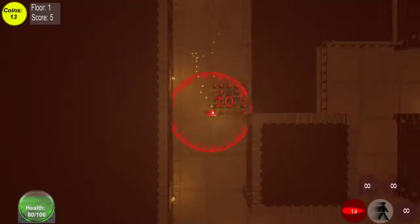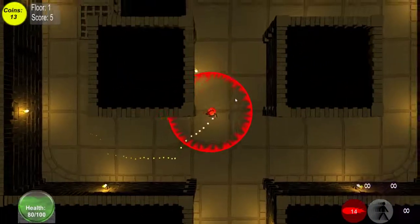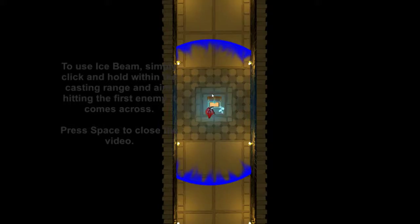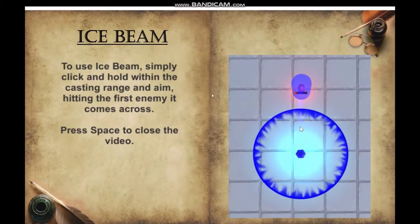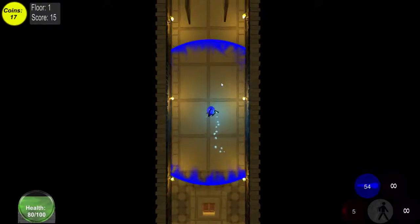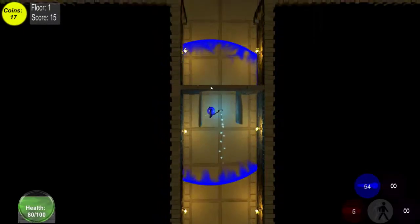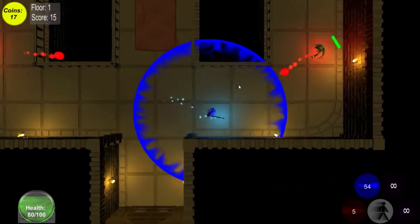I already got hit by a trap and just walked right back into it. Nothing does really enough damage though. This is your ice beam, and it's pretty useful if you have enough saved up before the boss. You have a finite amount of ammo until you pick up more, but if you have enough for the boss, you can permanently freeze them. There are boss fights in this game — every three floors and level 10, you get a back-to-back boss from floors 9 to 10.